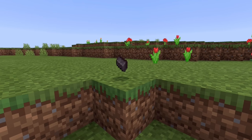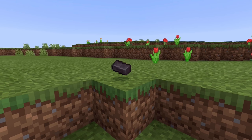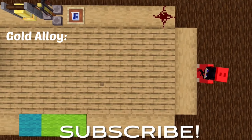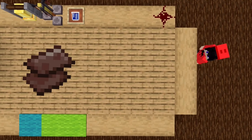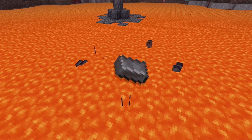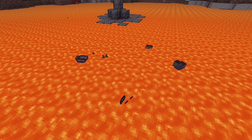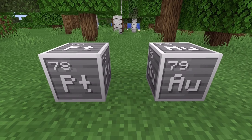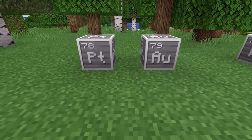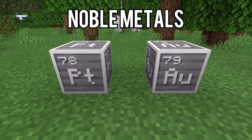Next is netherite. Netherite is made of 50% gold and 50% netherite scrap, making netherite a gold alloy — something that is part gold and part another metal. This means we have to figure out what netherite scrap is. Netherite has extreme heat resistance since it doesn't burn in lava and is very strong. Netherite must be a metal that is a good match for gold. The most likely candidate is platinum. Platinum and gold are practically best friends — they are found next to each other on the periodic table. Both are noble metals, meaning they do not easily corrode and are strong against acid.